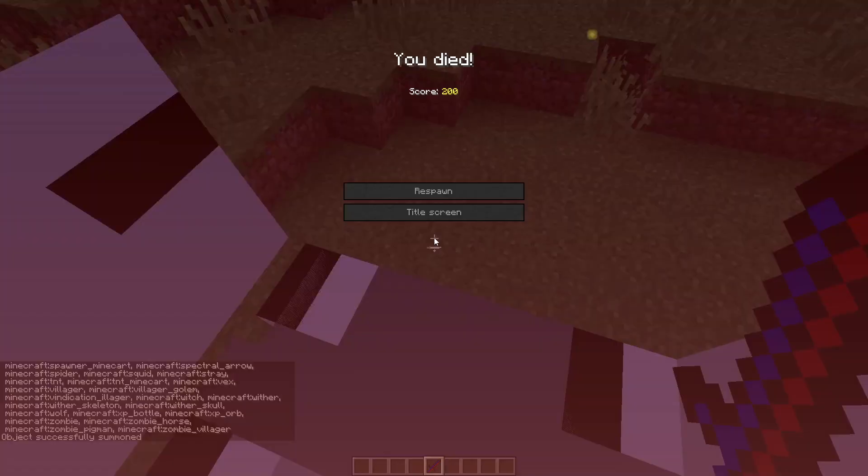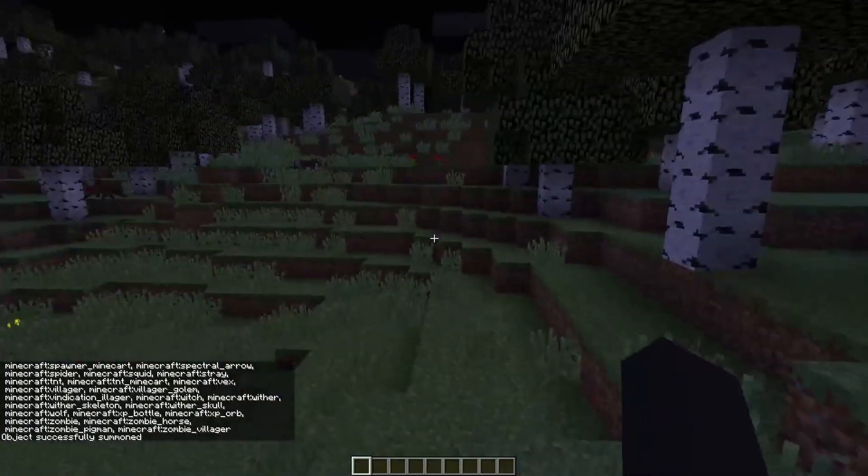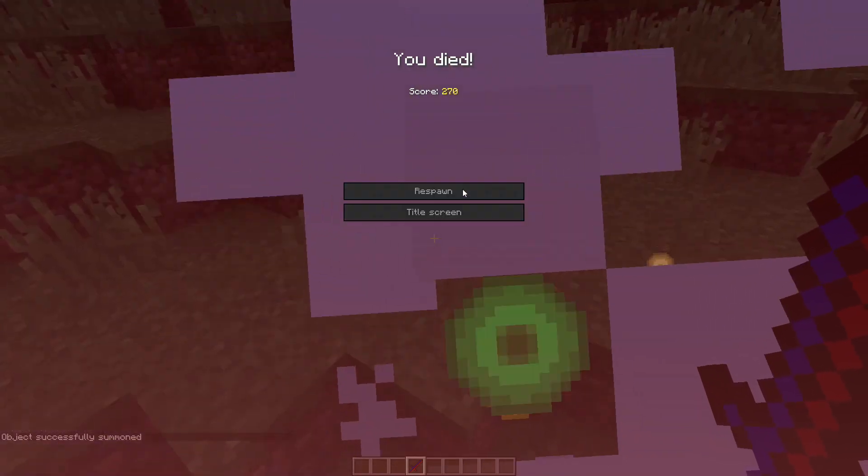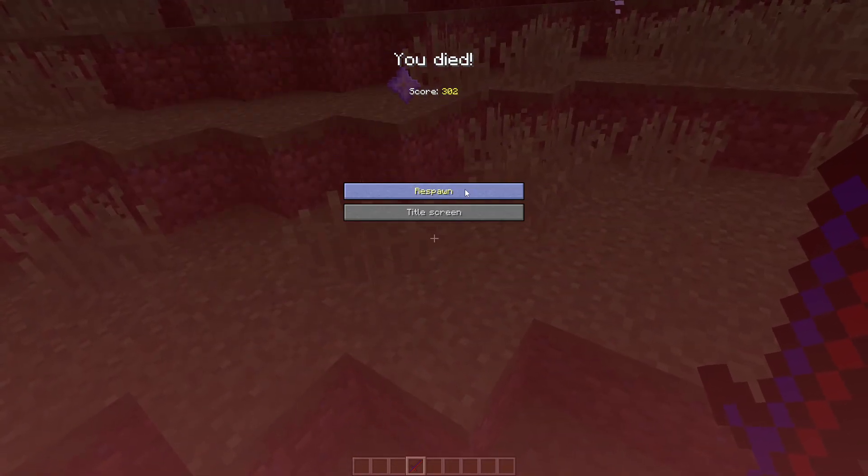I'm just gonna summon a wither — this will one-shot it, right? Yeah. Wait, there's also a deviant cow! Let's see — oh my god, every time I summon that thing it kills me. I don't know if it drops anything. I died again. All right, I think that's where we end it. Thanks for watching this short little video — I have no comments for this one, see ya.